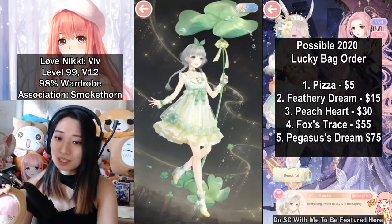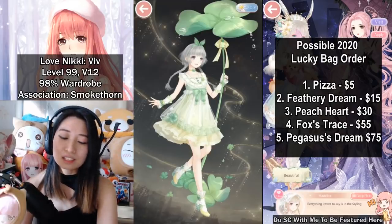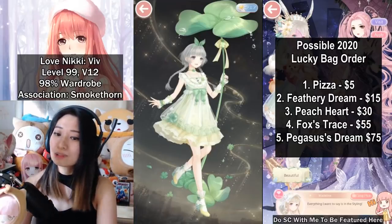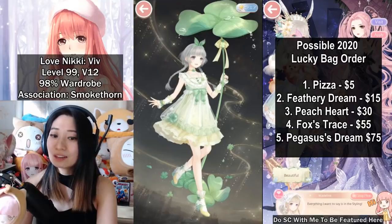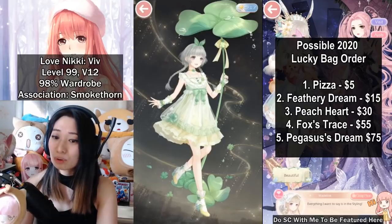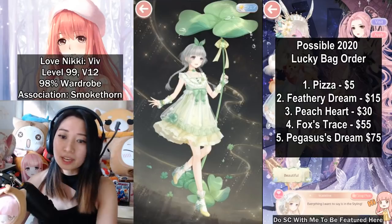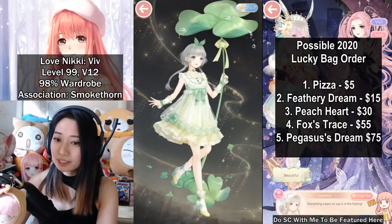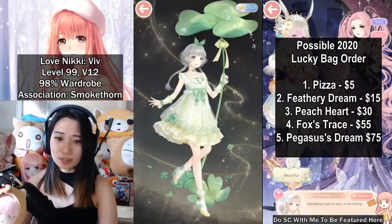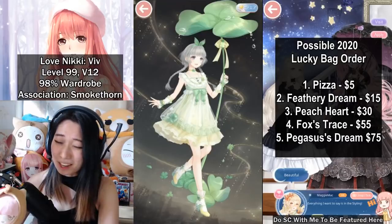At the third note, it's going to be the Peach Girl, and that's going to be around $30. At the fourth note, it's possibly going to be Fox Trace, which is the one with the fox around her neck, and that's going to be $55. And then at the final fifth note, it's going to be the Purple Skin Pegasus's Dream, which is a total of $75. So if you spend $45 you will get all five suits, and if you spend $30 you will get Peach Heart and below. So it's great that you get to choose where you want to stop.